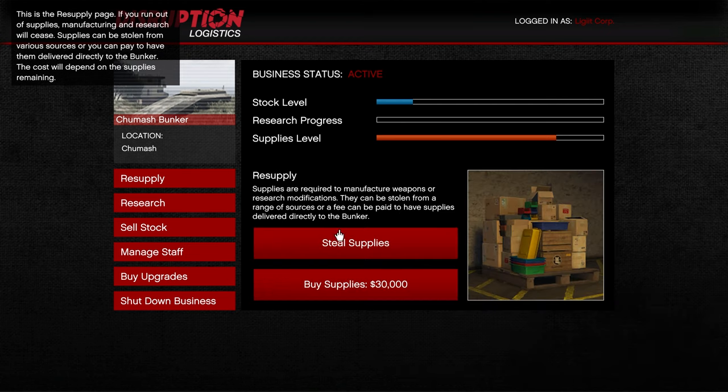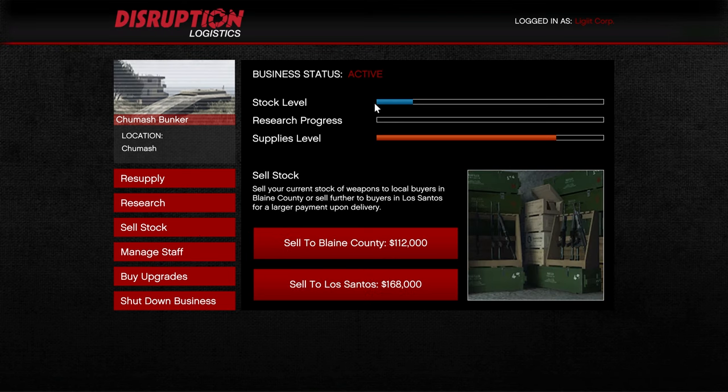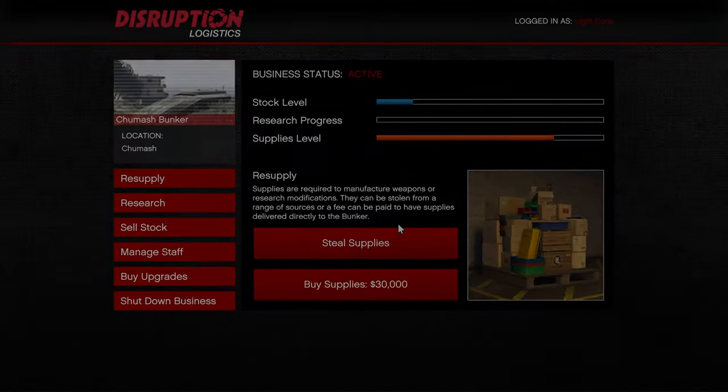From here, we're going to go ahead and steal supplies. You can also buy them for $30,000, but you won't be making as much money that way, so there's no point. Currently the stock I have is very minimal, but I can sell it right now for $168,000. So now we're going to go to resupply and steal them.